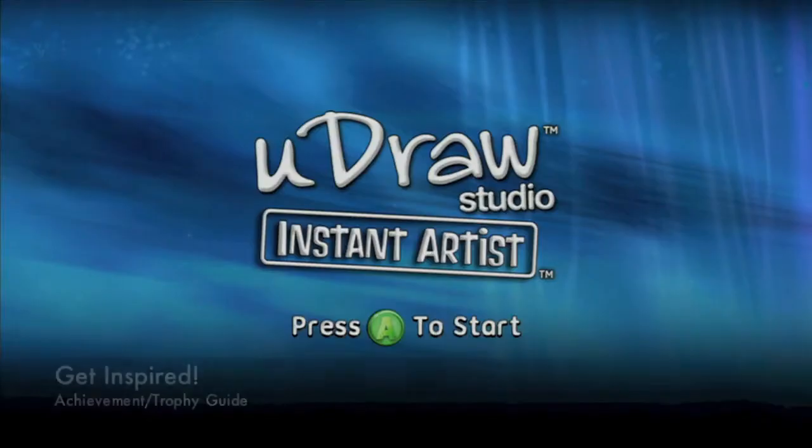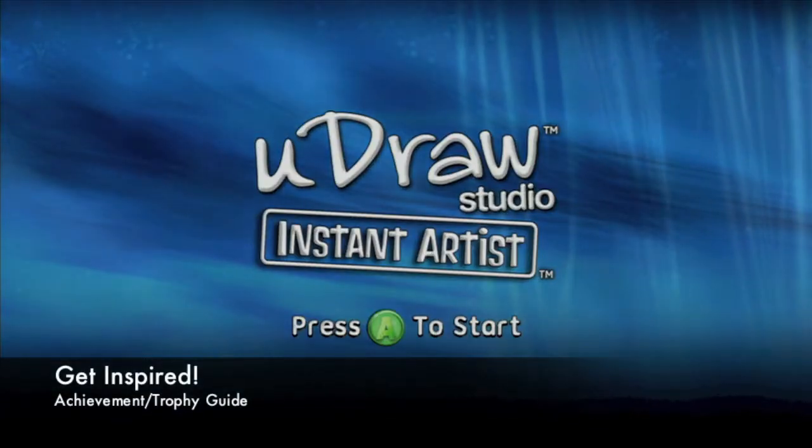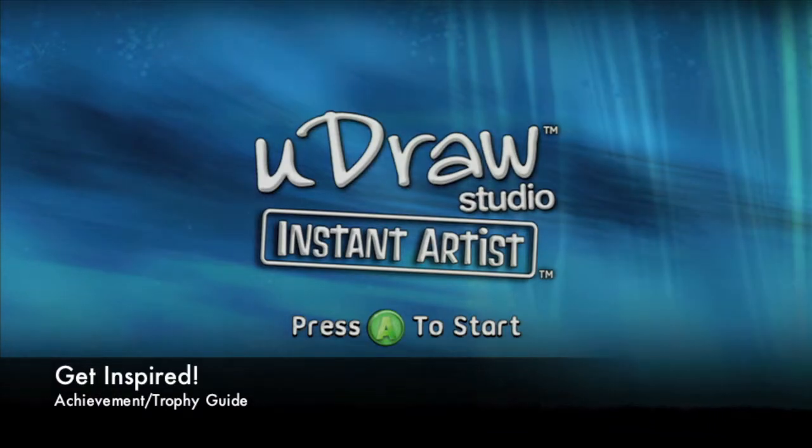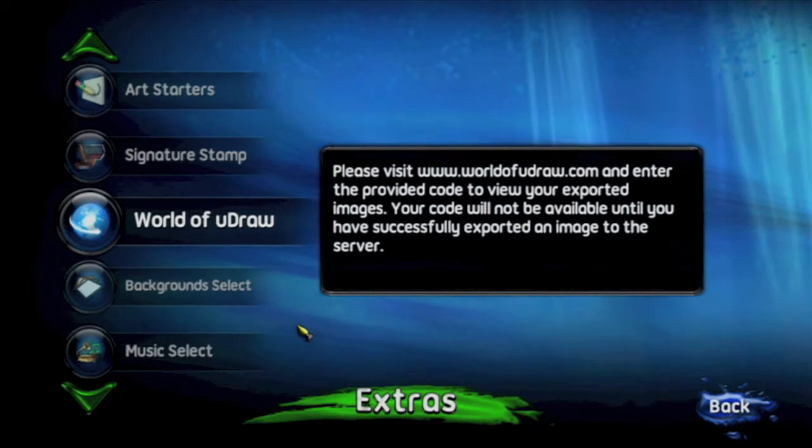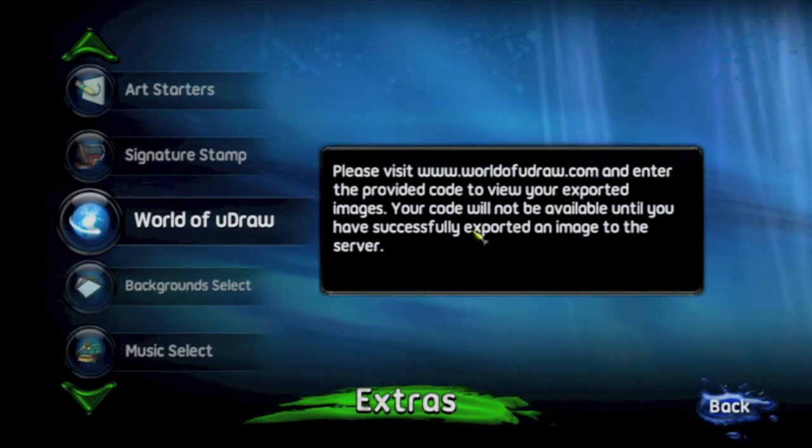Hey everybody, it's John here from vidgamiac.com. Here we are back in Instant Artists, grabbing the Get Inspired Achievement. Basically what you want to do is, from the main menu, go into Extras — it is the briefcase-looking thing in the lower left hand corner.